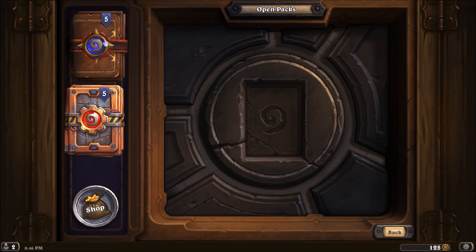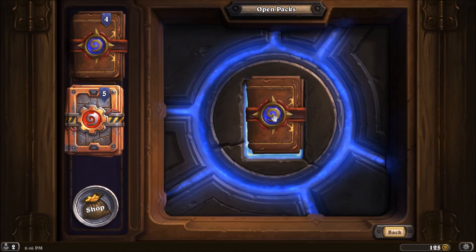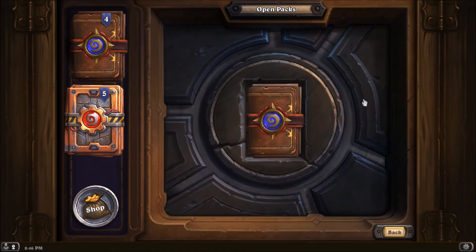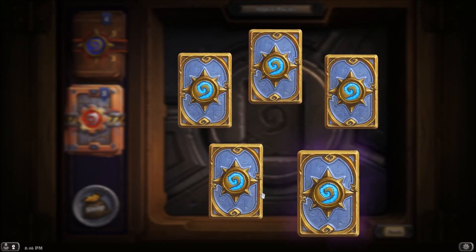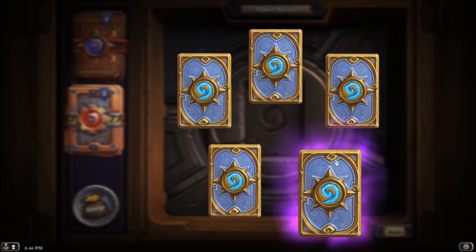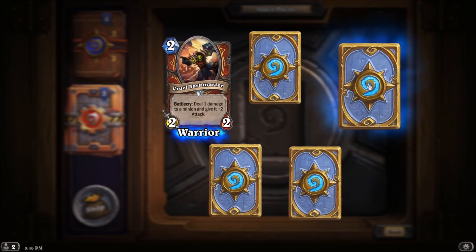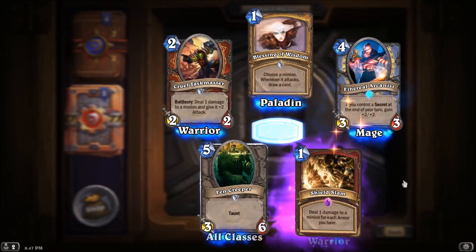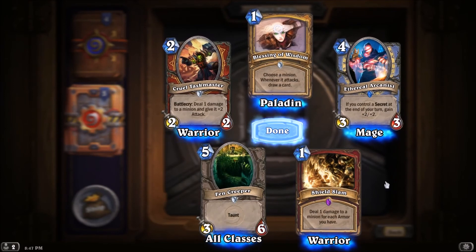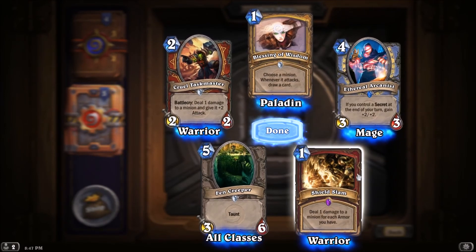Nice, we have five of five. I remember the trick with hovering where you face them backwards and hover over to see which ones are gold or epic. Oh yeah, that's purple right there — so that's an epic. And I think that top right is blue. You're guaranteed like one rare card, right? That's a really OP card too. Which one? Shield Slam — deal one damage to a minion for each armor you have.